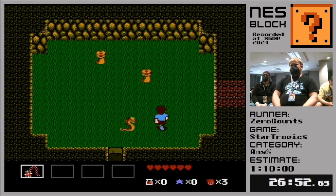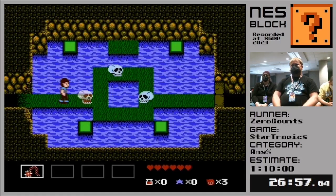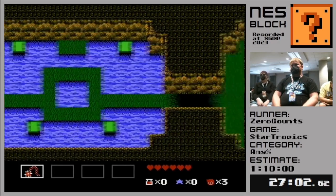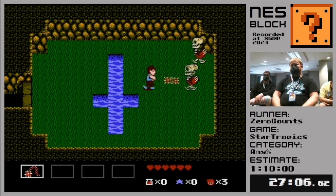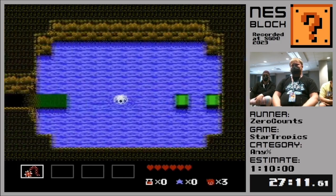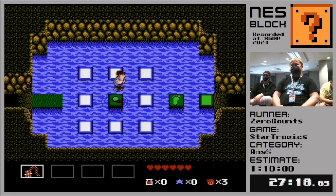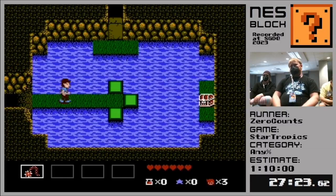Okay, so this is the last dungeon in chapter three. It's been quite the trek, but we are almost there. Hey, we got a skull heart. You always get skull hearts when you don't need them. Believe me, if I had five hearts right now, that skull would not drop a heart for us. The skulls actually drop hearts more often than other enemies, but we never get them when we want them.